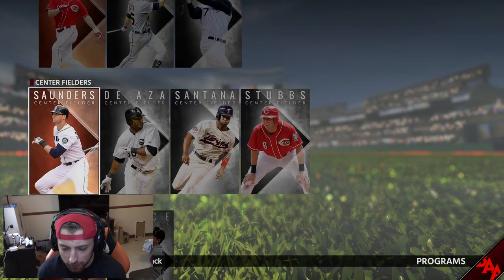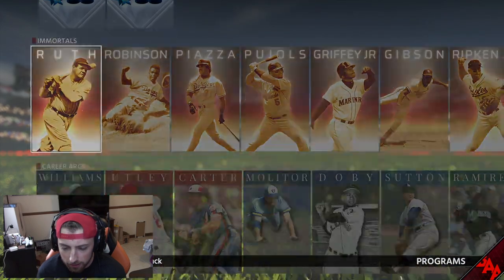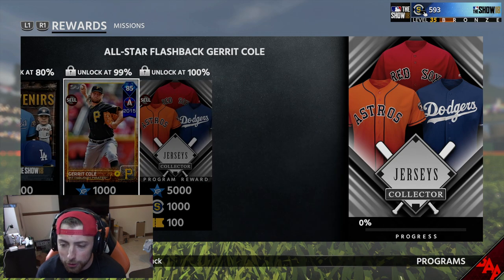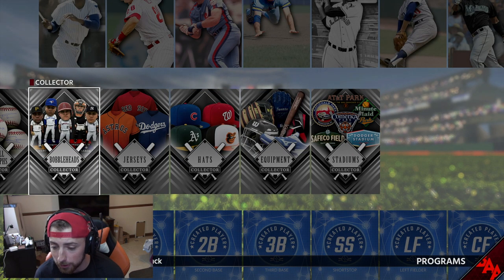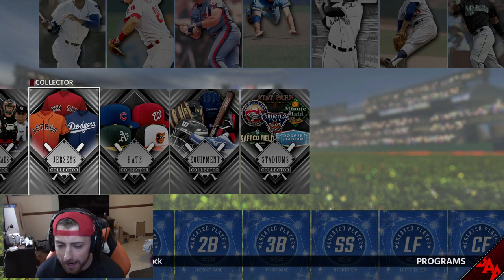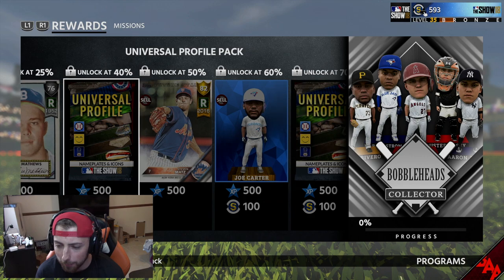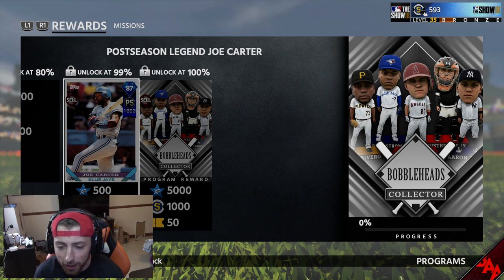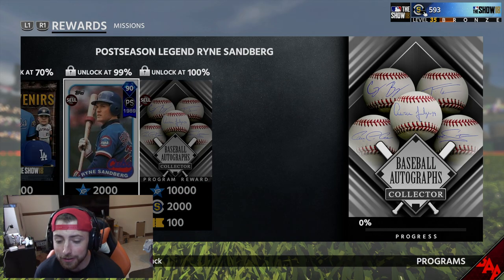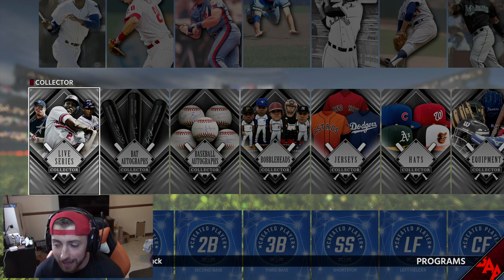So that's another thing you want to look at - the programs. So like the jerseys - if you do all these, you get Diamond Garakul, which is probably a pretty good card. The hats are another thing that sells pretty good. The bobbleheads are probably pretty good too - you get 87 Joe Carter, pretty solid. The baseballs - you get 90 Ryan Sandberg.